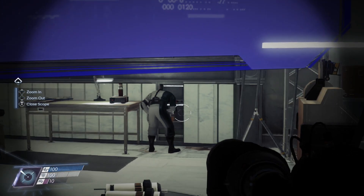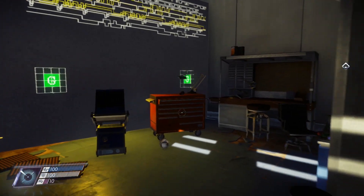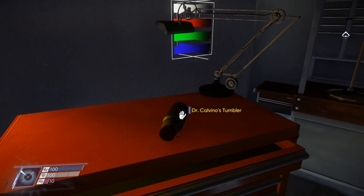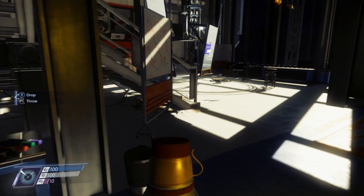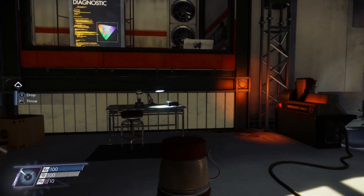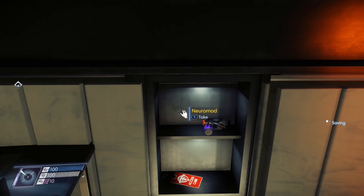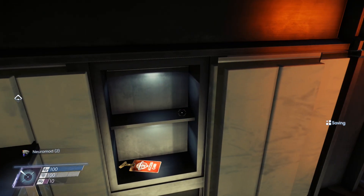All we need to do is grab his mug and do the exact same thing, with the exception of drinking it. His mug is located over here on the right-hand side on top of this red workstation. Snatch up the mug, put it on the weighted device, and call it a day. We got some neuromods, his keycard, and a few other things in there.